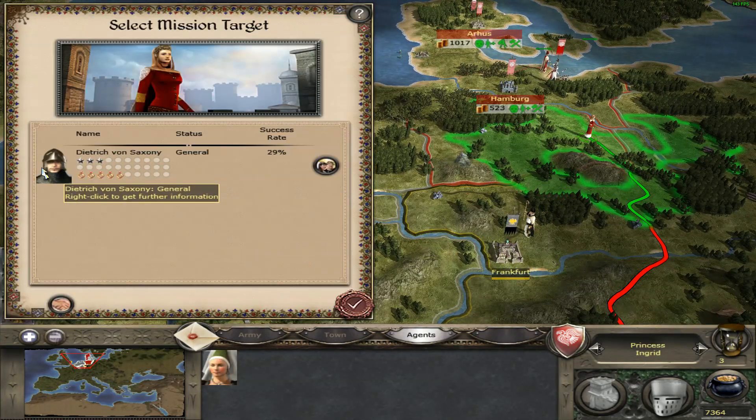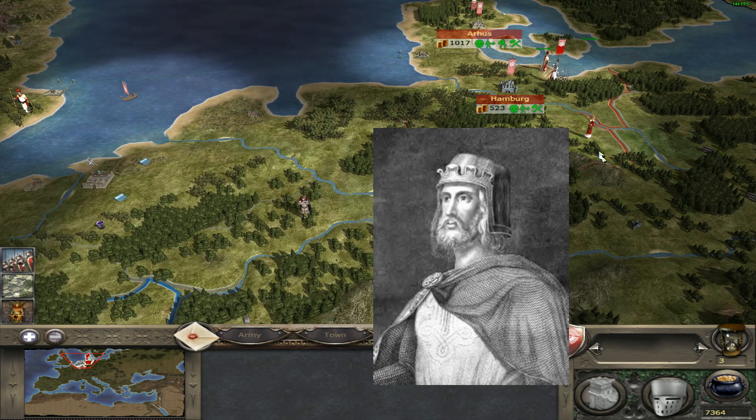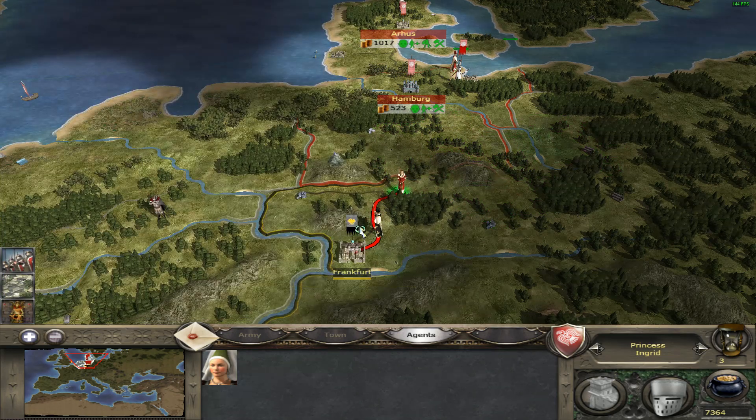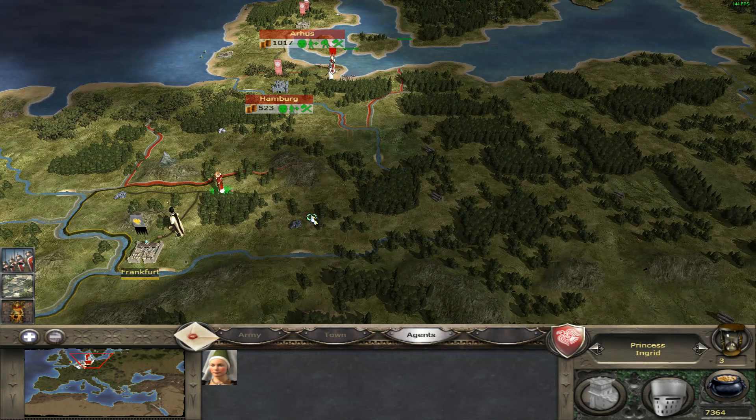I can marry Dittrich von Saxony, but I have to get three hearts first — that gives a bigger chance to get children that way.